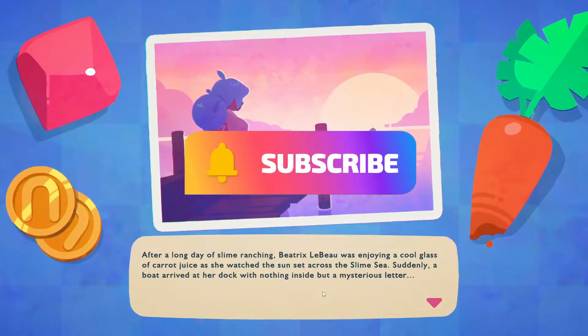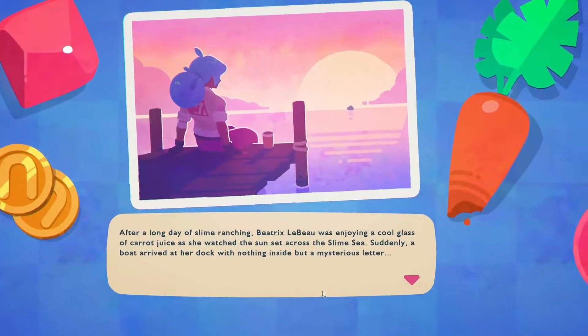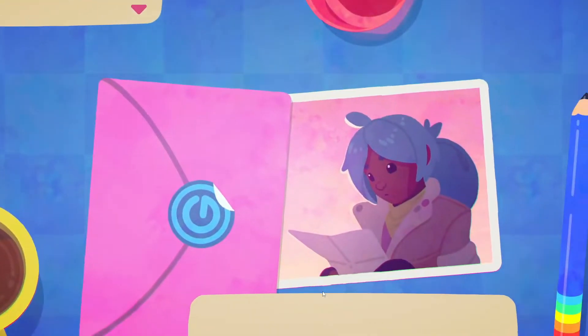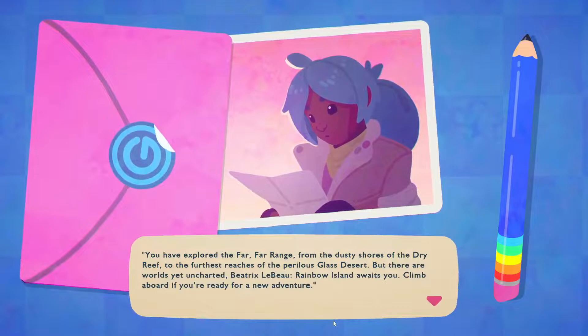After a long day of slime ranching, Beatrix LeBeau was enjoying a cool glass of carrot juice as she watched the sunset across the slime sea. Suddenly, a boat arrived at her dock with nothing inside but a mysterious letter. You have explored the far, far range — from the dusty shores of the dry reef to the furthest reaches of the perilous glass desert. But there are worlds yet uncharted. Beatrix LeBeau, Rainbow Island awaits you. Climb aboard if you're ready for a new adventure.